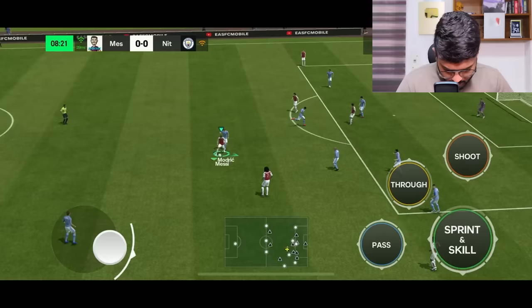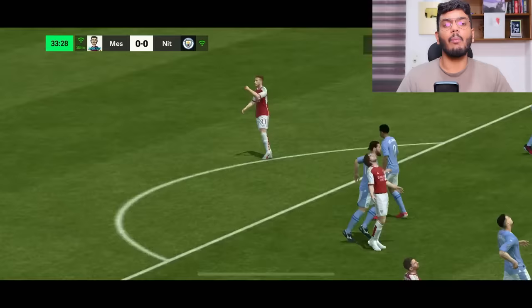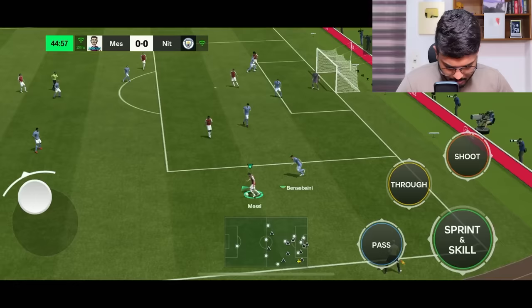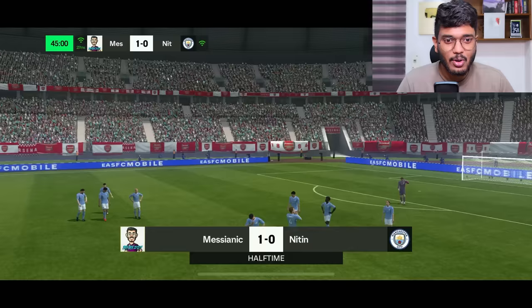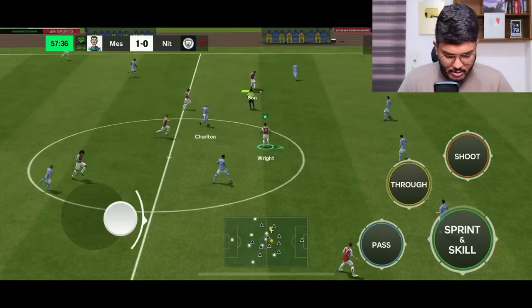Messi gets on the ball — the dribbling feels much better already. The quick turns and sharp turns are back. The opponent already made a substitution — Vinicius Jr. goes off for Ronaldo, that's a weird one. The passing looks so crisp. Son to Ian Wright, and the dribbling as well — I can feel the difference for sure. And right before halftime, we scored the first goal — 1-0! First half we played lots of passing football. Short passing is definitely much better than before.